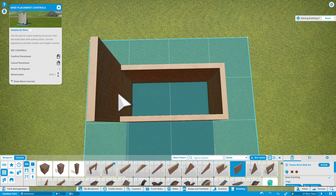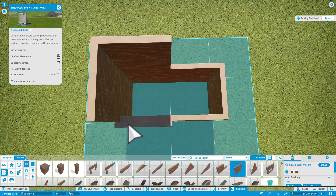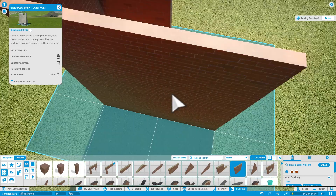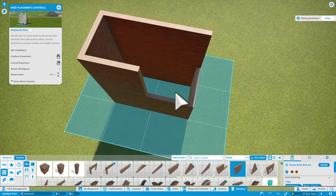As you can see, I'm doing the left, and this is where the store is going to be. It can either be a food store or a drink store.